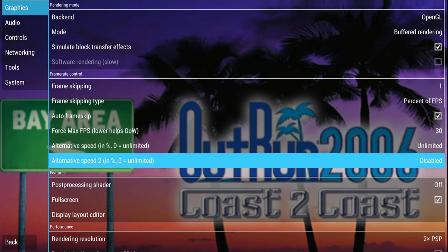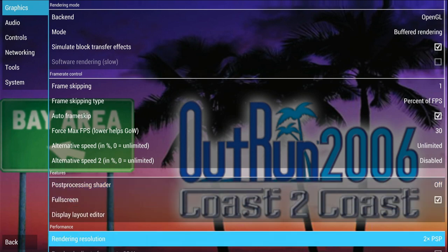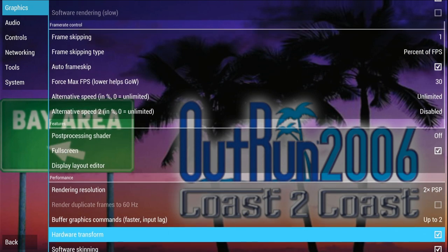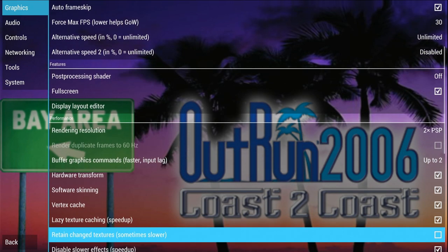This is that magic setting that everyone goes on about for God of War's golden-looking chains. Rendering resolution, I'm going to have it at 2x PSP. Also check lazy texture caching and disable slower effects.